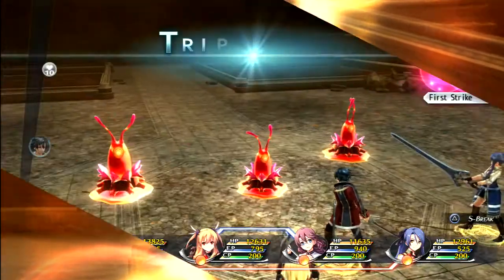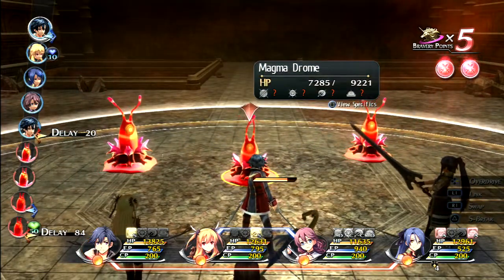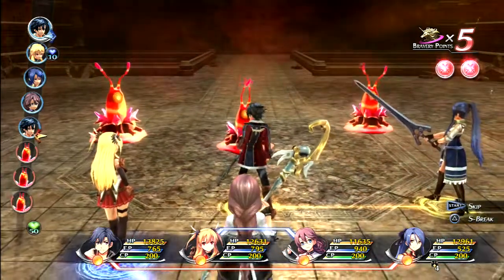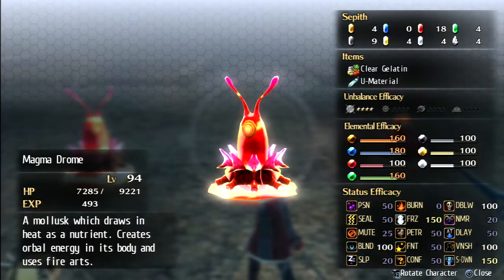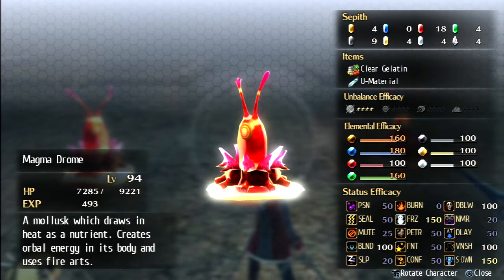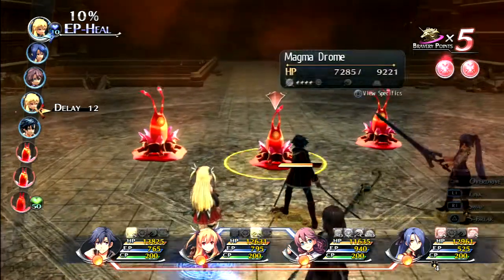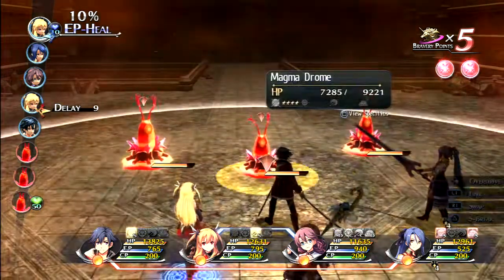Anyway, let's do our usual thing guys — explore this cave. Shouldn't be too hard. We fought these things many times before. Magma drone — let's go ahead and use a Vile Scope to save time. The Magma Drone is a mollusk that draws in heat as a nutrient, creates horrible energy in its body, and uses fire arts. Weak against earth, water, and wind. Using purgatory or flame would probably heal it.